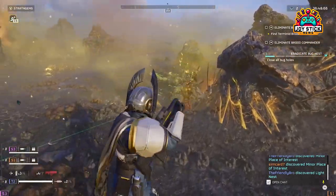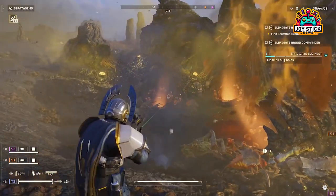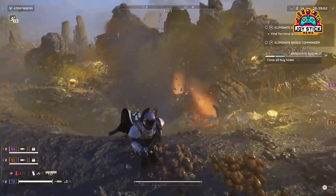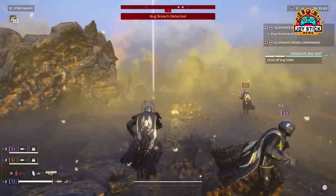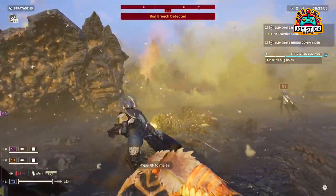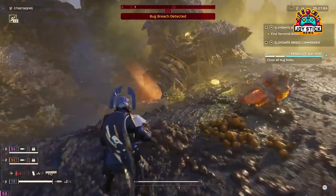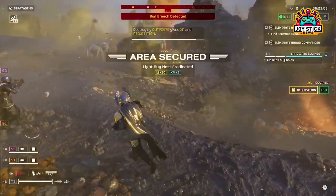As we conclude our comprehensive journey through the best stratagems in Helldiver 2, it's clear that the key to securing Super Earth's safety lies not just in the weapons we wield, but in the strategies we deploy. From the relentless firepower of support weapons to the indispensable utility of supply backpacks, the devastating impact of offensive stratagems, and the unwavering defense provided by defensive stratagems — each plays a pivotal role in our quest for victory.